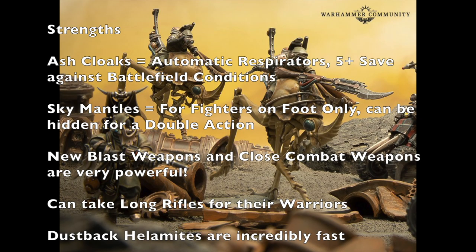The first thing we're going to talk about with the Ashwaste Nomad gang is their strengths. Pretty much all members of this gang start off with two pieces of equipment. Everyone has Ash Cloaks, which gives you automatic respirators for the entirety of your gang. Toxic weapons and gas weapons are going to be very difficult to wound your characters. Not to mention, battlefield conditions can also be quite hazardous on an Ashwaste campaign, so this will help you survive some of those environmental effects. If any of your nomads take a wound, you automatically get a 5-up save against those.